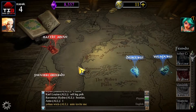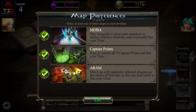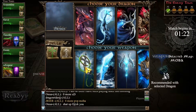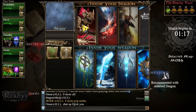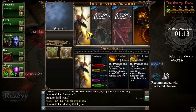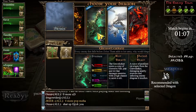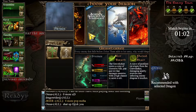I'll hop into a matchmake now. I found a match where I select which dragon and which weapon I want to create the combination. I queued up for three different game modes, but I'm pretty sure this is the Dota-style one.